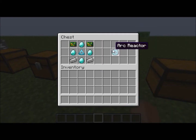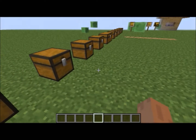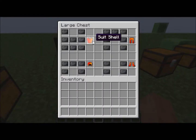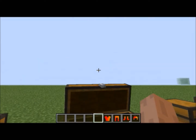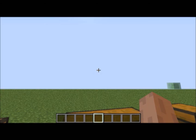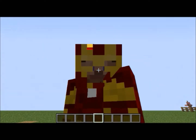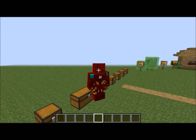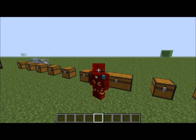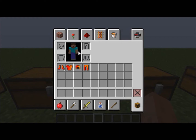The reason you'll need quite a lot of the armour plates is because you need to make armour — you make the suit shell just like you would normal armour. When you put it on you will start to look a bit like Iron Man — well, a little bit, not much. It's a work in progress; at the moment you don't get any special powers from the armour, because this is just the shell.